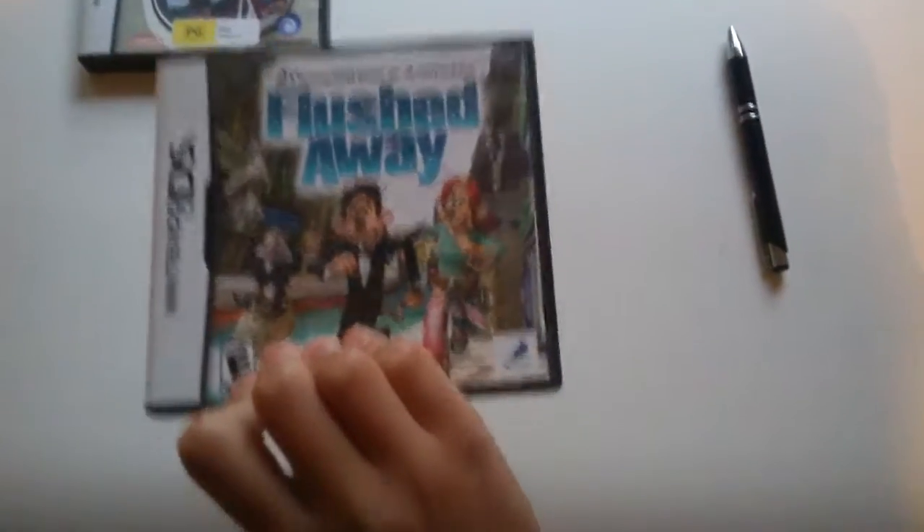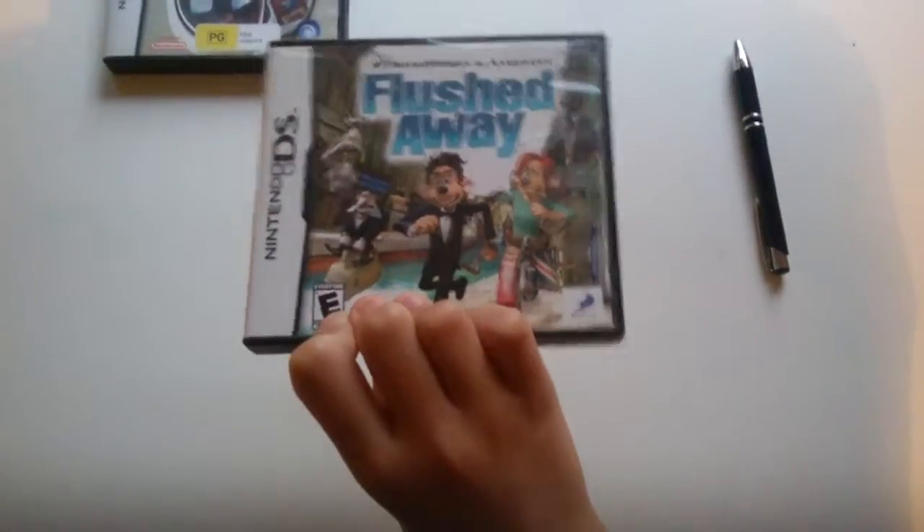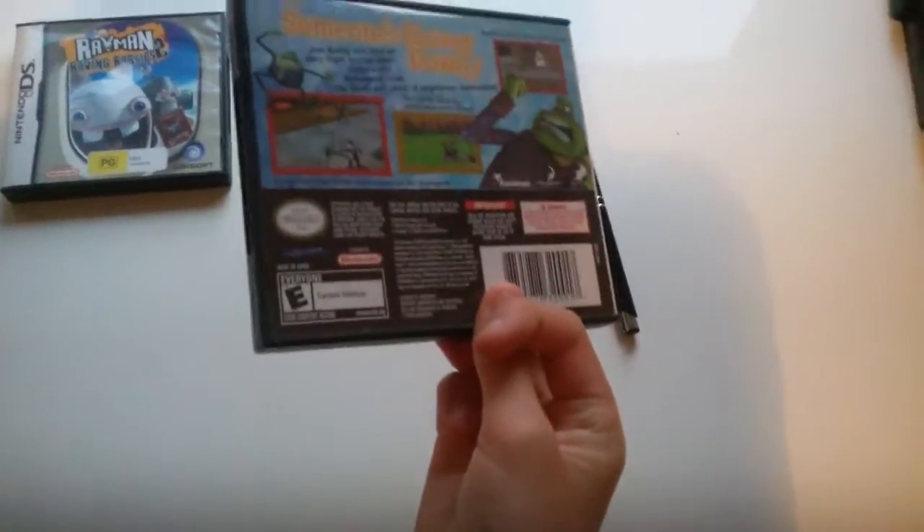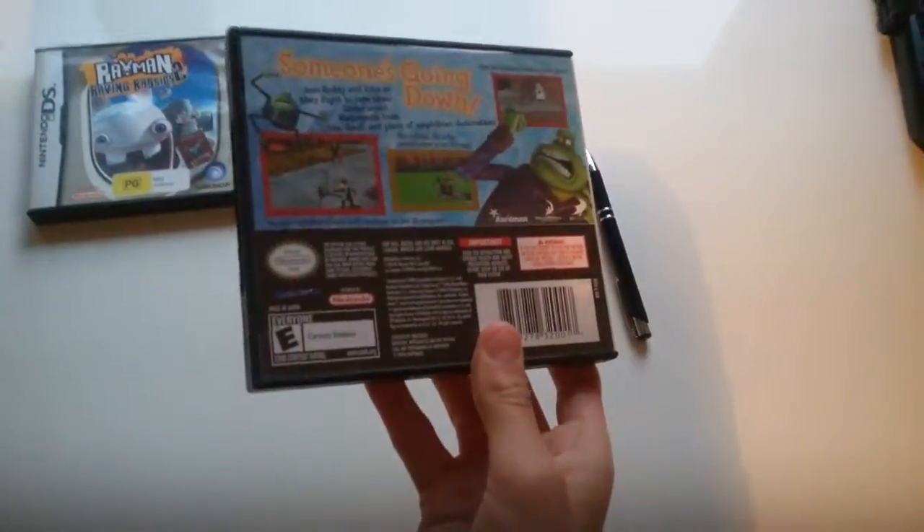Next is Flushed Away. I got this one from eBay for $10 complete. It's pretty hard — took a while for me to finish it, I think. Next is Toy Story 3.